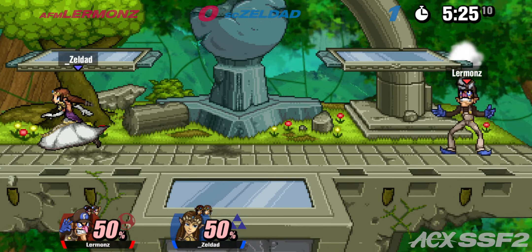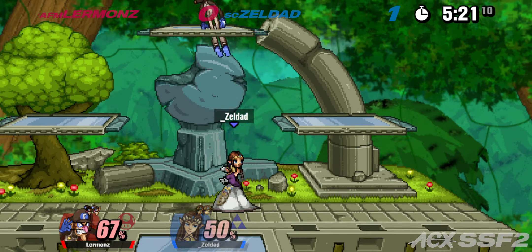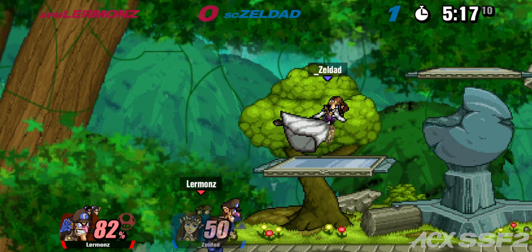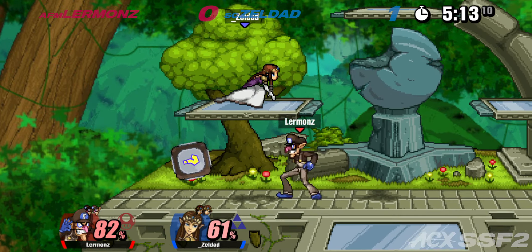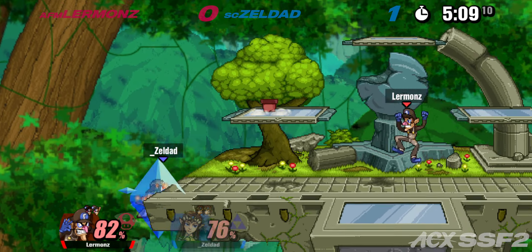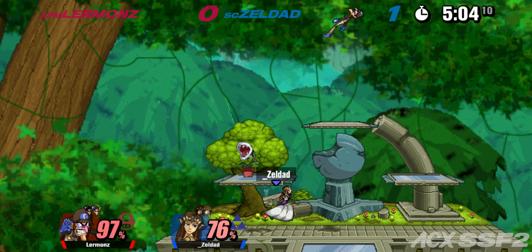Jab calls out the drop shield with down smash. Jab on shield is super safe because of Zelda's grounded frame data — her smash attacks are all super fast and her jab is super good on shield. You can do jab up smash on shield, jab f-smash on shield — it's pretty much something you have to respect.